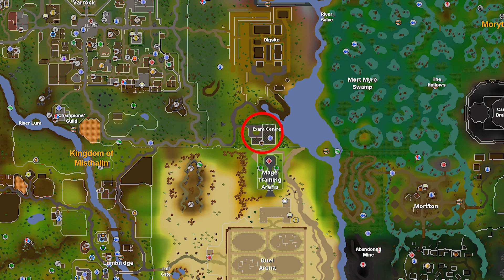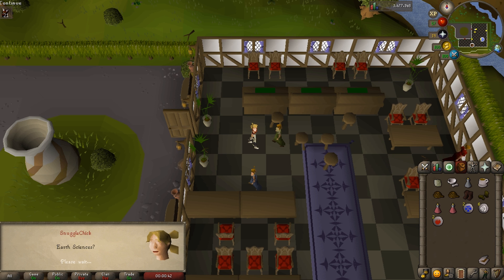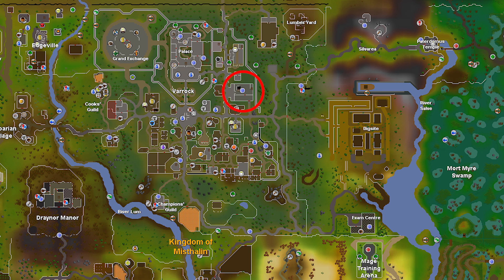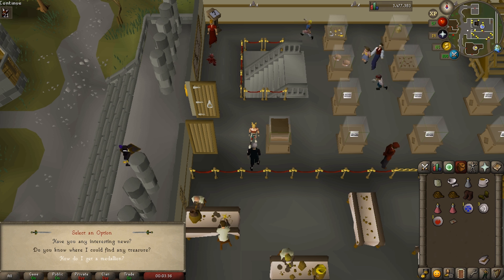The quest starts at the exam center south of the dig site. Note you can't use the gate to the north — you have to use the one down here. Go inside and talk to any one of the examiners. She says if you want to dig around in the dig site areas to the north you have to pass some exams, so ask if you can take the exam. She'll say you need approval from the curator of the Varrock Museum and will give you a letter. Use your Varrock teleport, head to the museum, find Curator Haig Halen, and talk to him — he'll say sure, go ahead and take the exam.